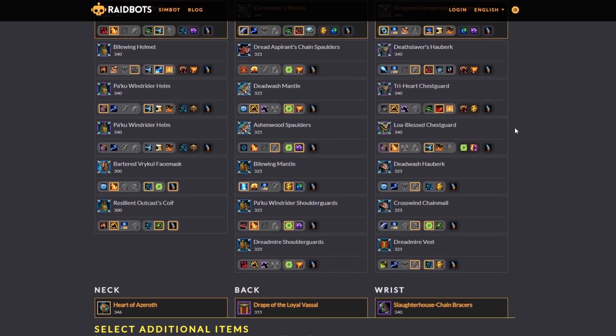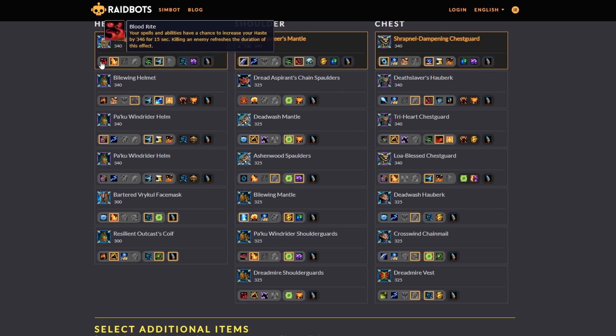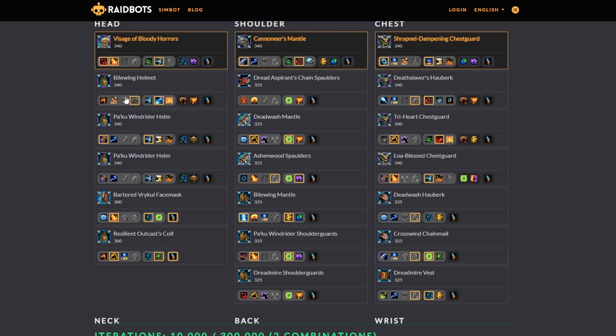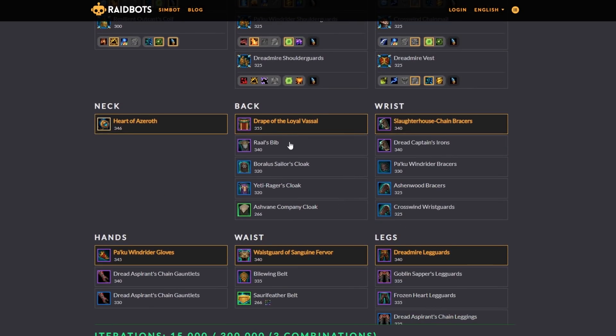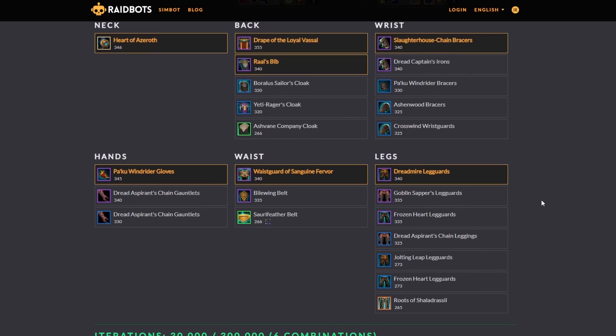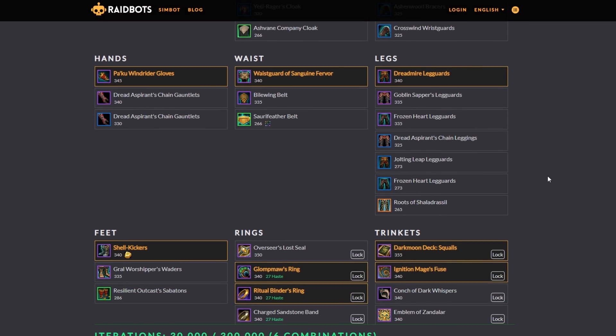So what I can do is I can say I want my headpiece on igneous potential — it's super good for me — but let's sim it against Blood, right? And also let's have another combination be a different helmet. All this gear I'm comfortable with. I want to basically select anything I want it to compare and say which one's better, what combination of all this gear is better? Now there is a limitation — a certain number of combinations that you can do being free, but that's just a limitation of the computing power.